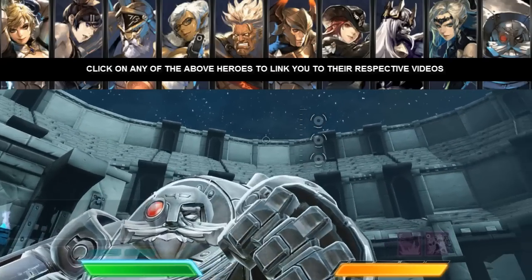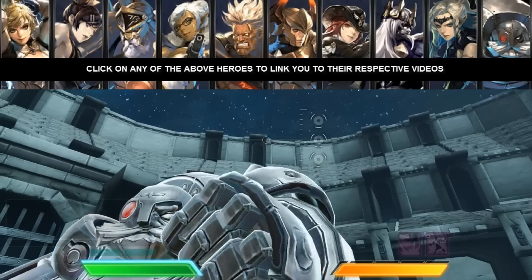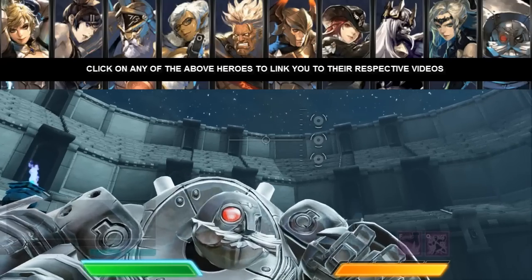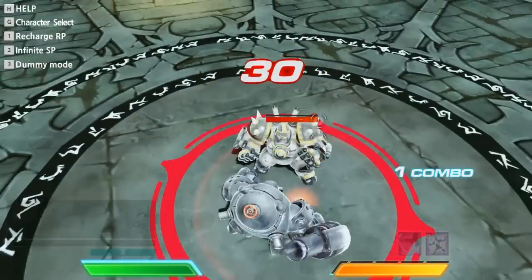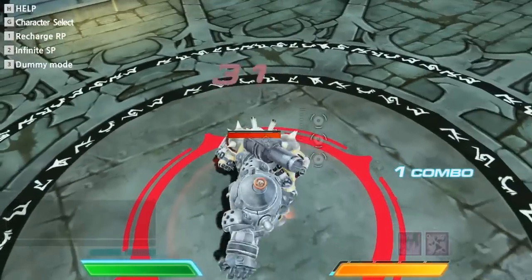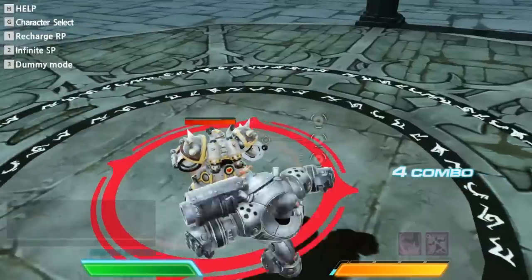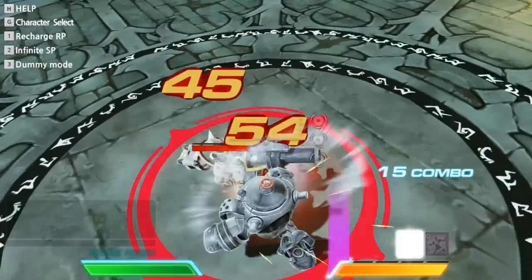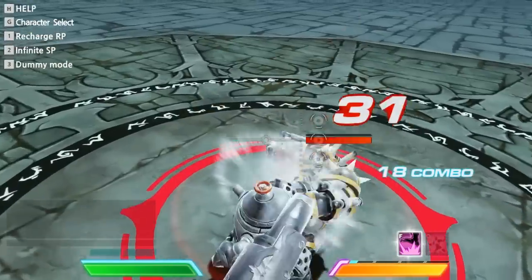Every character's strongest set of moves besides their ultimate is going to be the left click. A left-click combination is probably the easiest to pull off and the most high-damage dealing, but it's not going to save you — because after you complete one of your combinations, you're going to be vulnerable for a split second, and in that split second is when you're going to get destroyed by the other guy.